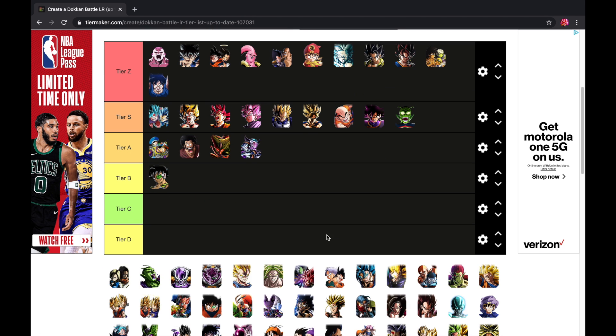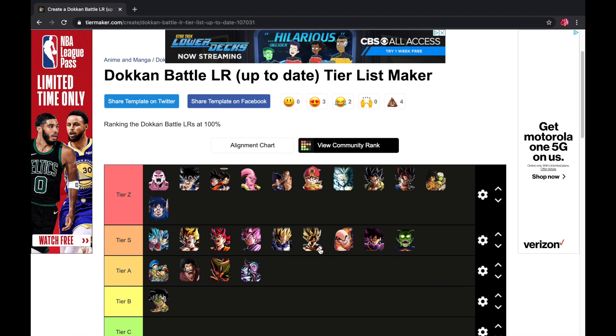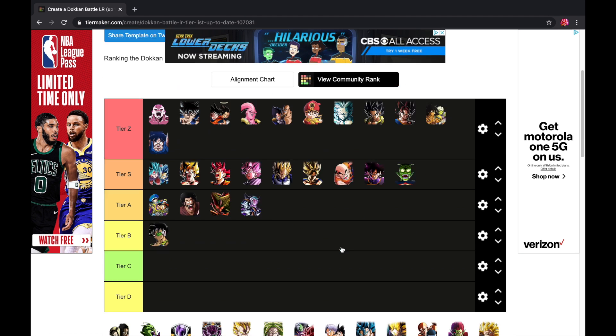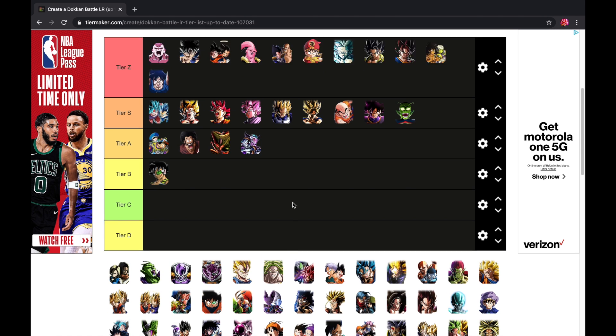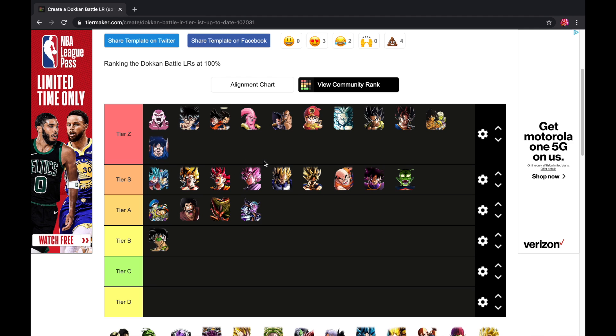That's going to do it for today's video. This is the tier list. Let me know in the comments if you agree or which units you'd place differently. These are all the 2020 LRs — not including AGL LR Gohan, Incel, or the Super Saiyan 4s, which were all 2019. There are still some missing LRs like Turtleist, who would definitely be Z tier. Let me know if you agree and I'll see you guys next time.